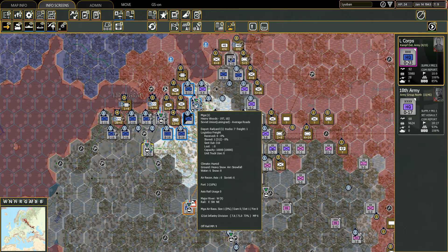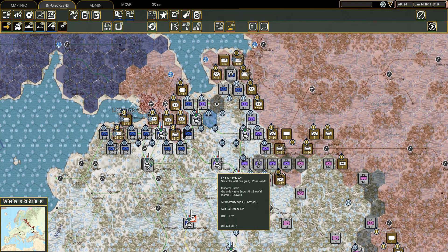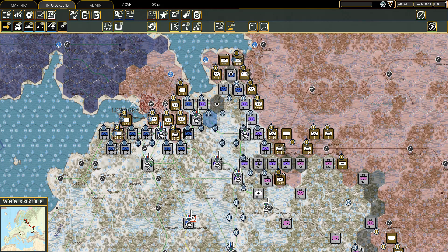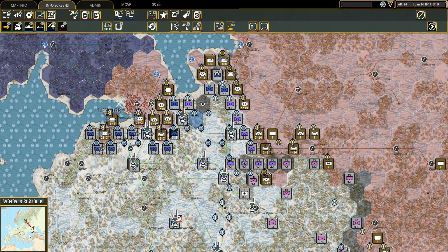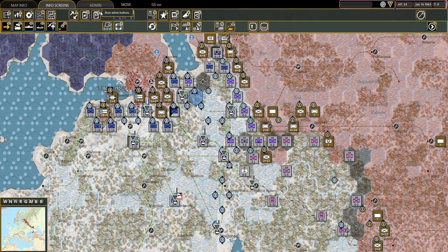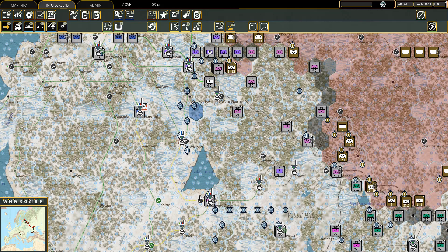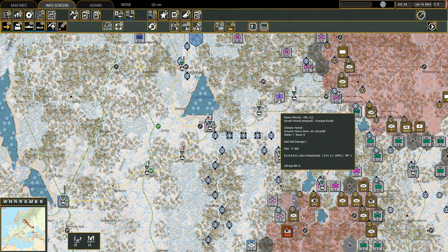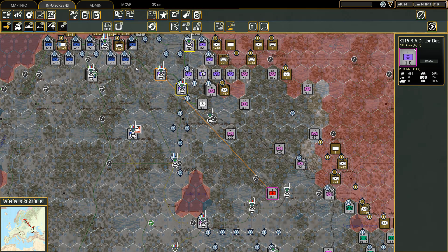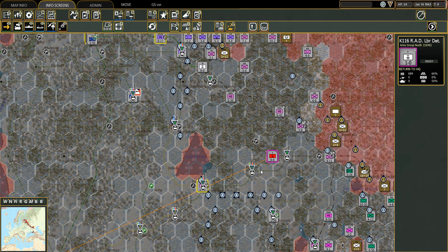Let's get the 50th Corps moving up into Muga so they can boost that depot. I'll have to get some kind of real unit up here too. One of the problems is... This labor detachment — I'm also going to put this in Army Group North. I'd really like to have this a bit better organized.